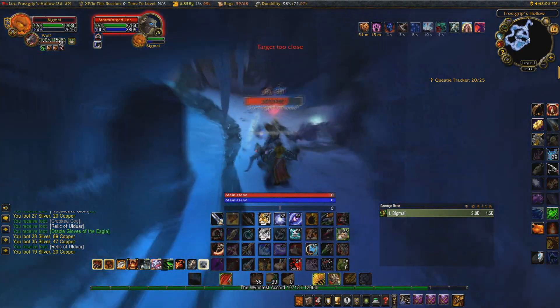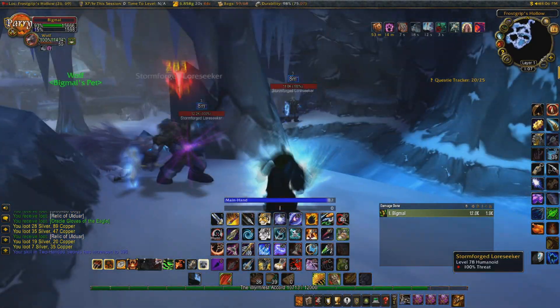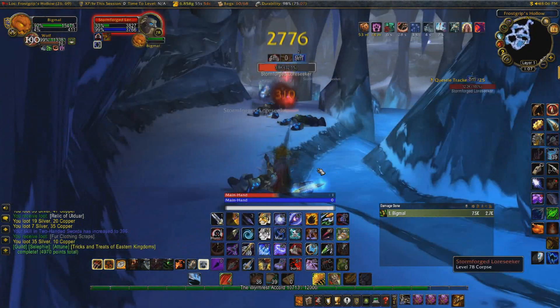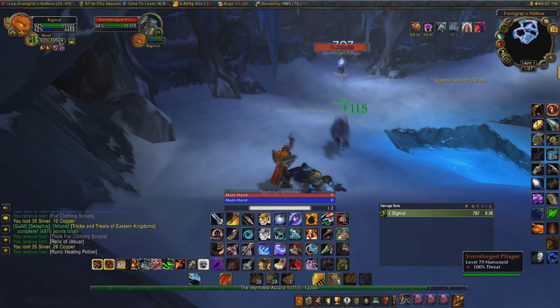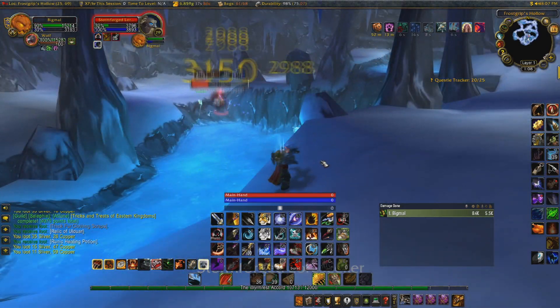You're also going to be getting Frostweave Cloth worth roughly 10 to 50 silver per kill, plus some vendor greys, and of course you have a chance for world drops here as well. In this cave you can also find Ice Thorn, Lich Bloom, and Saronite Ore, so for those of you with mining and herbalism this farm will be even better.